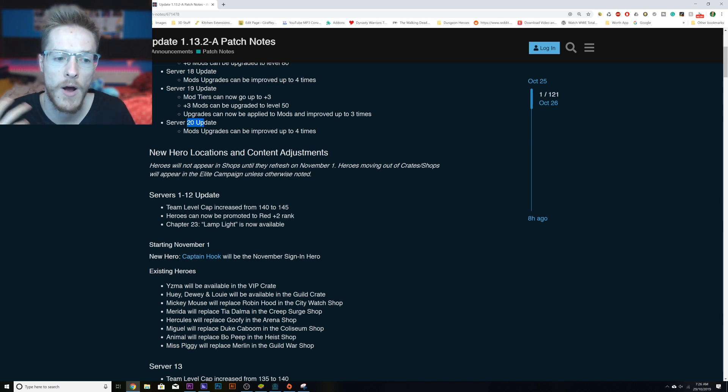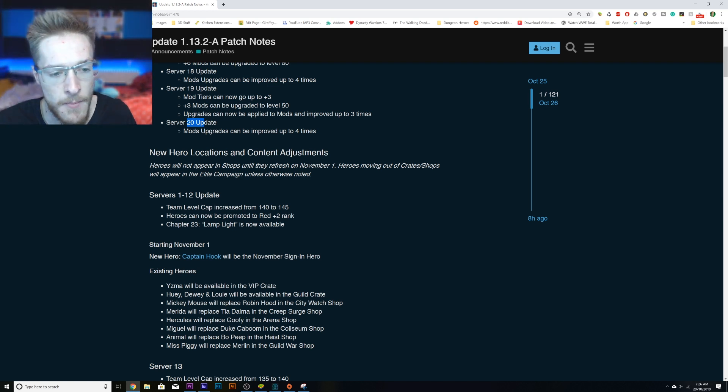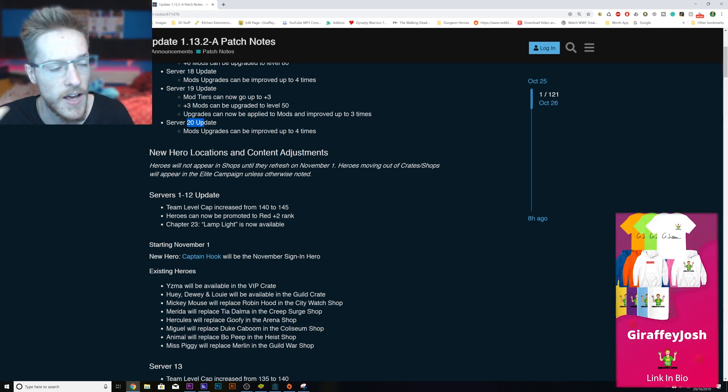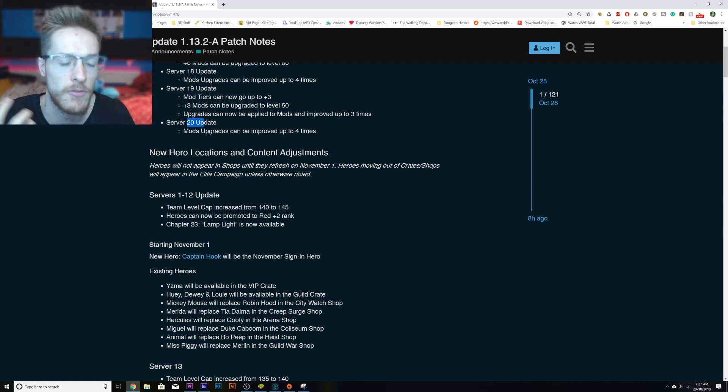Servers 1 to 12 updates: the level cap has increased again, heroes can now be promoted to Red 2, and Chapter 23 is now available. I've got a lot of chapters to catch up on. I would imagine those chapters would be exclusive to level 140 or 145 etc.